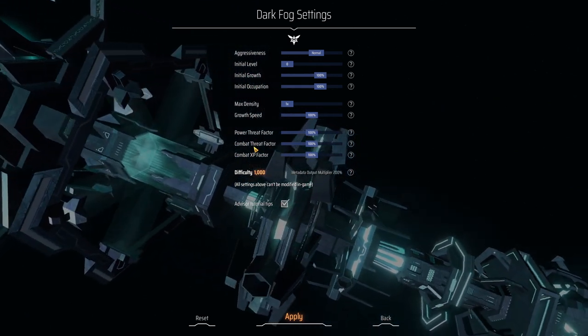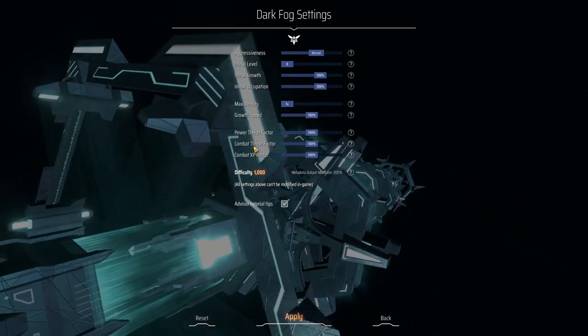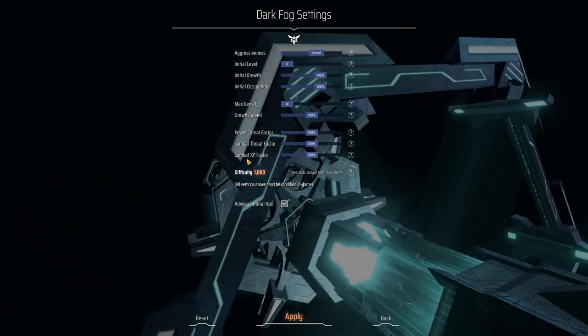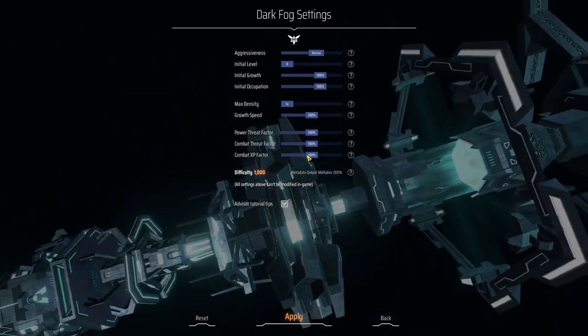The combat threat factor looks at how much you're attacking them — the more combat you do, the more of a threat you will be to the Dark Fog and the more they will attack you. The combat experience factor determines how fast they level up; they will get increasingly stronger the more battle you do with them.